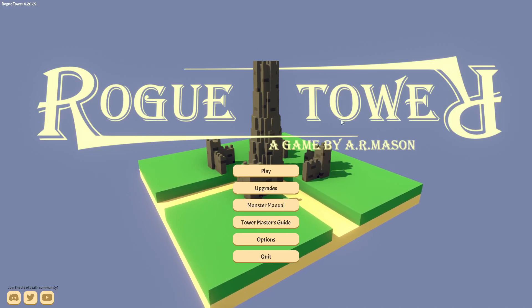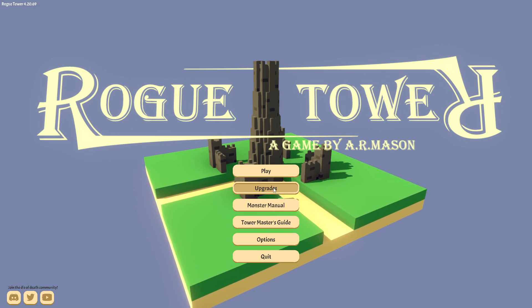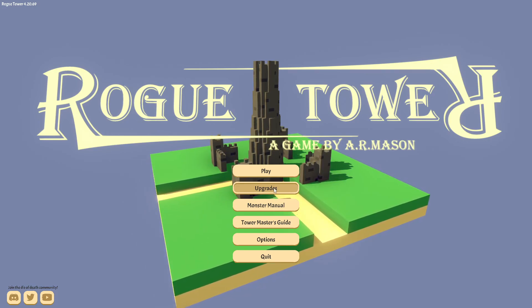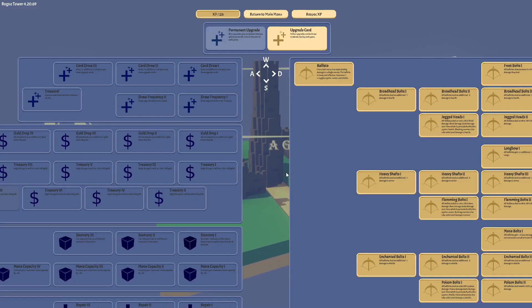Today we're going to play Rogue Tower and have another go at getting ballistas only. I did swap what PC I'm using, so I'm on my new computer here. This game is not cloud, so you'd have to copy your saves over. I could only find some files that were meant to work for that, but they didn't.